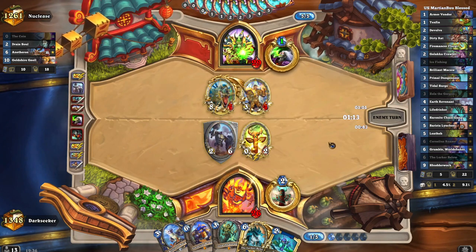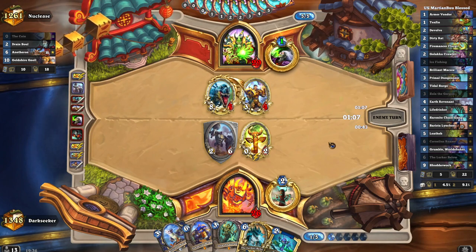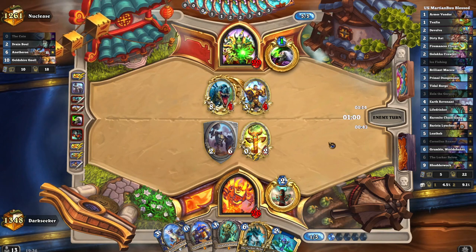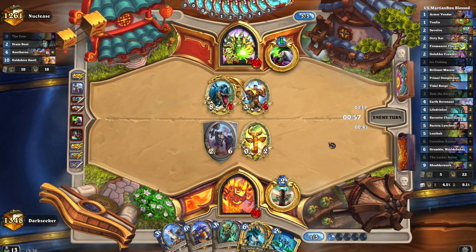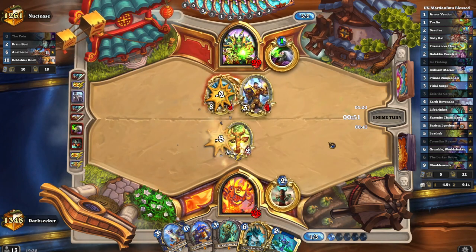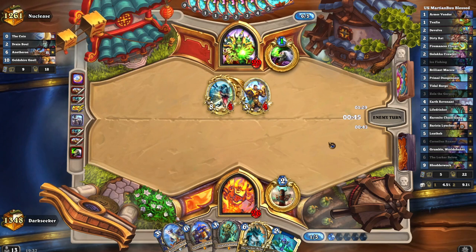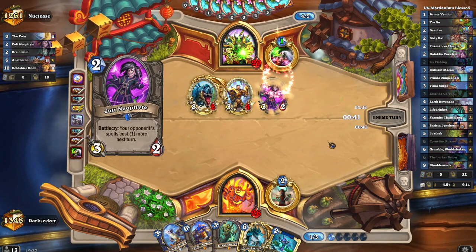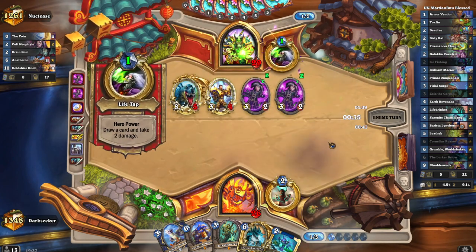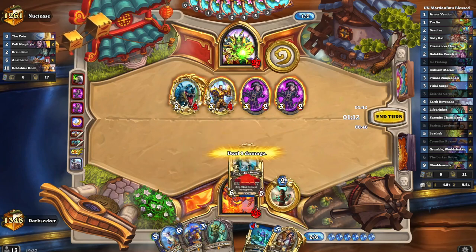We could have played Ice Fishing on that last turn and played Flurgal-Toxfin. But I just wanted to wait and see what else gets committed to this board before considering Flurgal-Toxfin. We are afraid of one particular card — the Battle Master. That is scary. And that is going to make Ice Fishing impossible this turn.